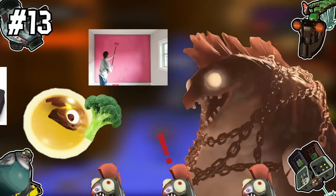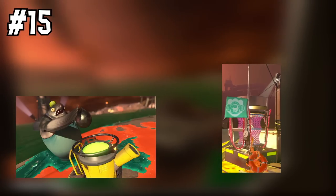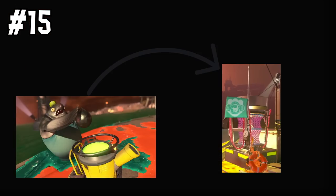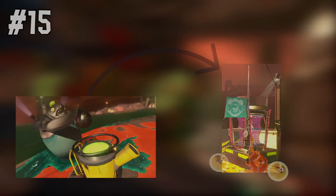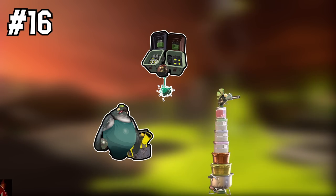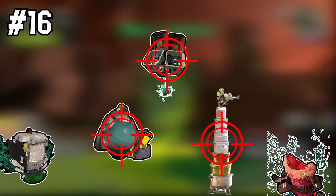Number fifteen: the big shot launcher should only be used if you've got a teammate by the egg basket, or if the egg basket is the next place you're going right after using it. If not, all of your hard work getting eggs near the basket will be for nothing. Number sixteen: stingers, flyfish, and big shots are the most annoying enemies to deal with — target them first, even if there's something like a maws or a scrapper right in front of you.